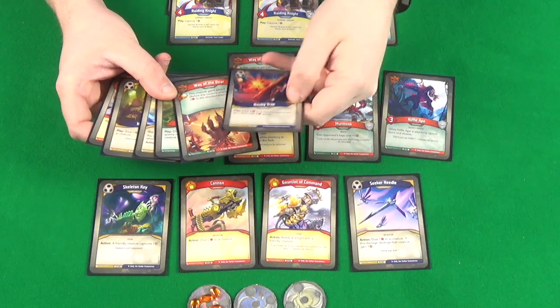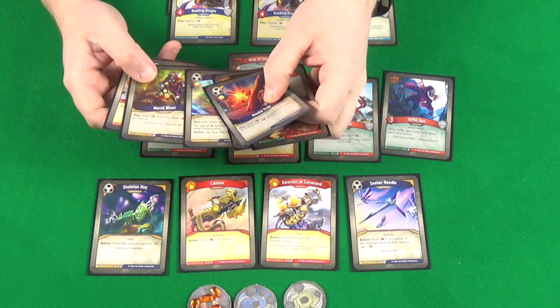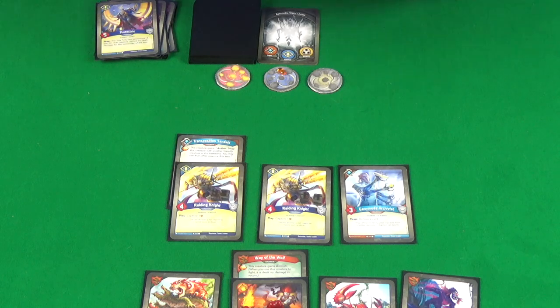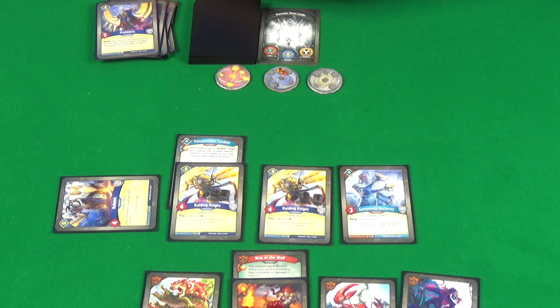And our final card: Booby Trap — nice damage to creatures, which could be useful. We'll go with Shadow things. Let's see what Bazenold does. He doesn't have enough Amber to forge a key. He declares Sanctum and starts by playing Bulwark, which boosts the armour of anyone around it — two extra armour for neighbours.